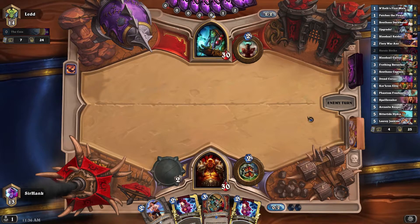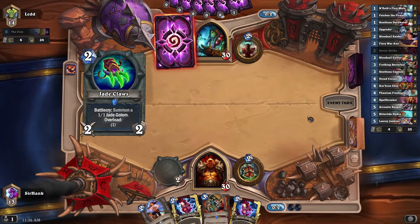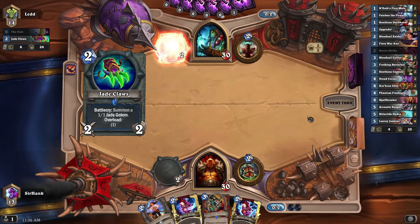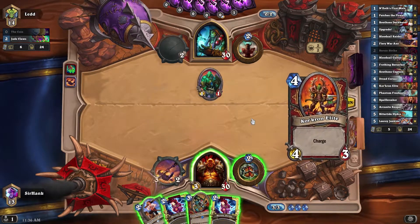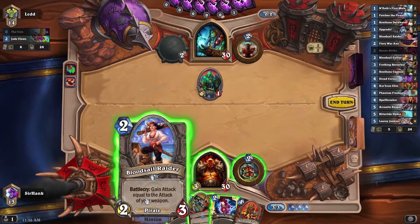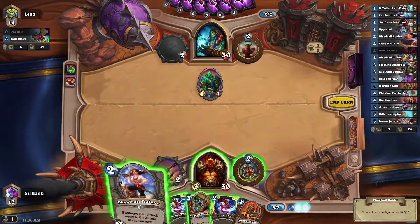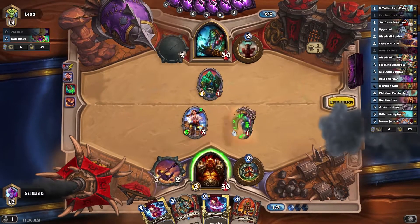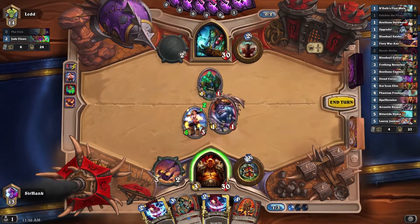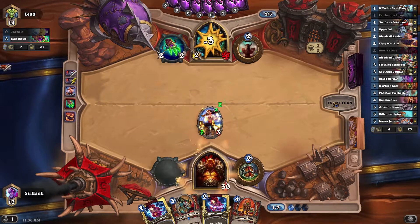War Axe here. Hope he does not have Double Bloodsail Corsairs or whatever. He does not — excellent. So now we can actually get really valuable play. That answers my question about whether it's worth holding on to Bloodsail Raider, because we got a 6-3, or 5-3. And I'm actually going to trade Patches here and bop him, because I want to start getting some numbers on the board.